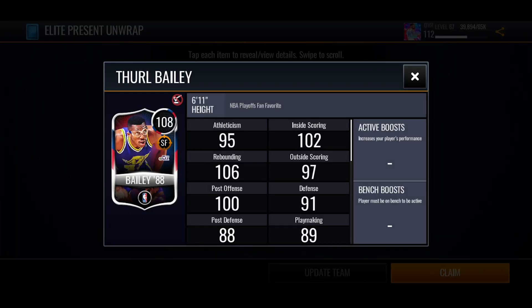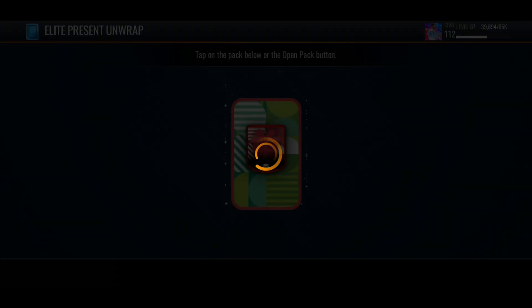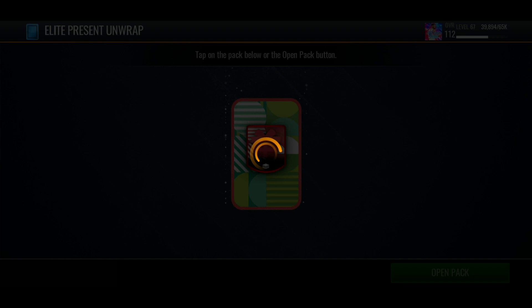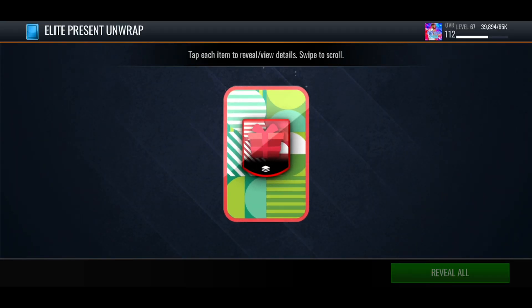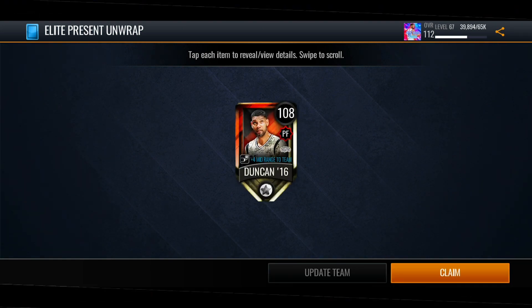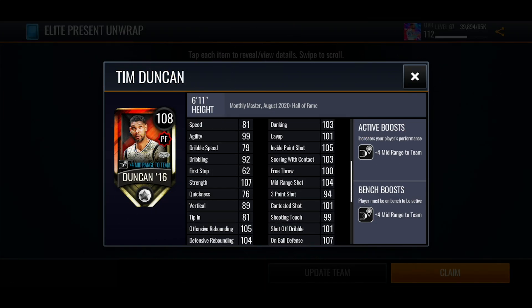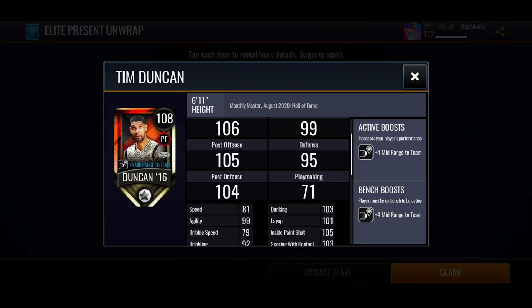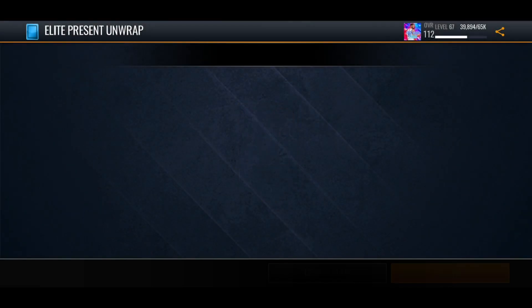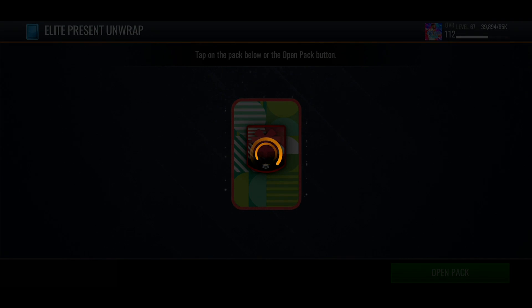We get a 108 Bailey from the NBA Playoffs promo — it's a decent start, hopefully we can improve on that and get up to a 110. I managed to improve my lineup and get it up to 112 overall just by changing a few players around. Then we get a 108 Monthly Master Tim Duncan — that's a great pull, I think he's going for a lot on the auction house, I might sell him. Back-to-back 108s — does that mean we're gonna get a 110, or has our luck just gone?